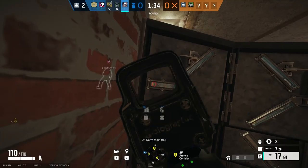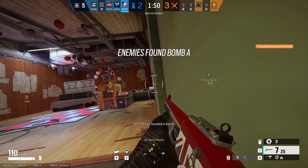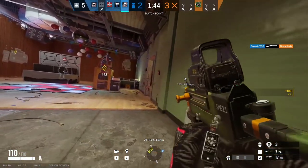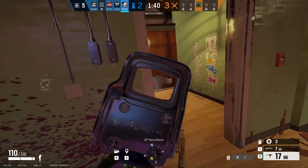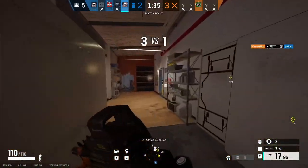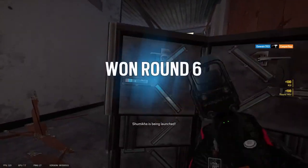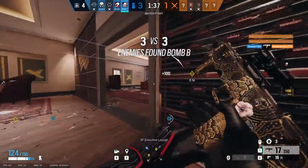Smoke's primary weapon options are the FMG9 submachine gun and the M590A1 shotgun, aka the Brexit shotgun. His secondary weapon options are between the P226 Mark 25 handgun and the SMG11 machine pistol. My personal recommendation is to use the Brexit shotgun in combination with the SMG11, as that allows you to have insane burst damage at close range with an added bonus of soft destruction and a high fire rate SMG.